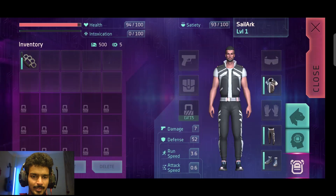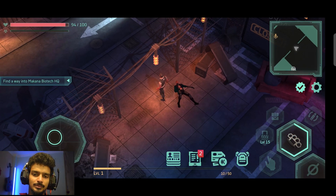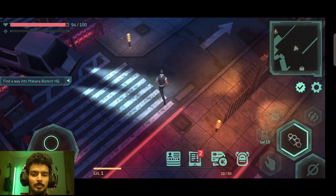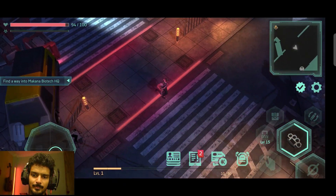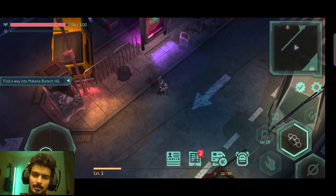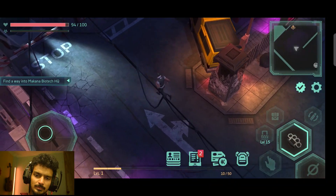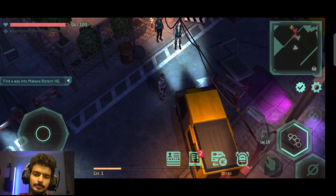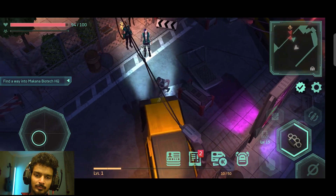We can equip these knuckles. Right now we have 10 slots in our backpack but we don't have any backpack right now - maybe we are going to be getting it afterwards. That guy said they already grabbed the Biotech headquarters, so maybe it's no longer operable. We lost a bit of our health but now I have knuckles so I will be able to fix them up.